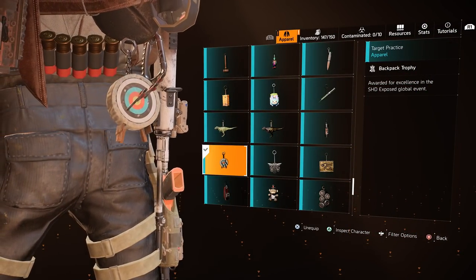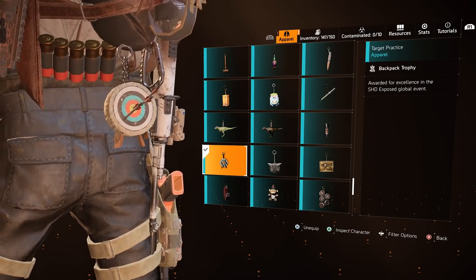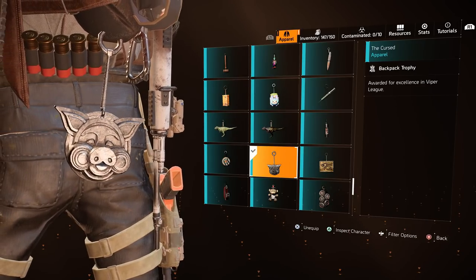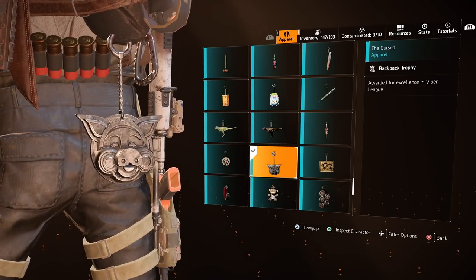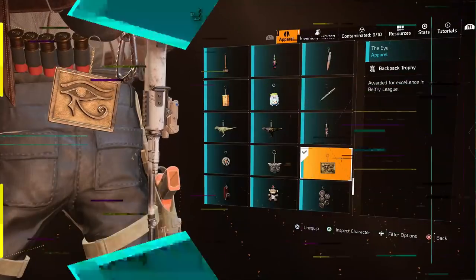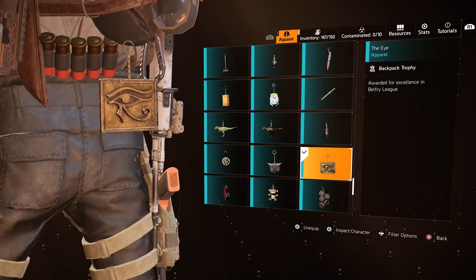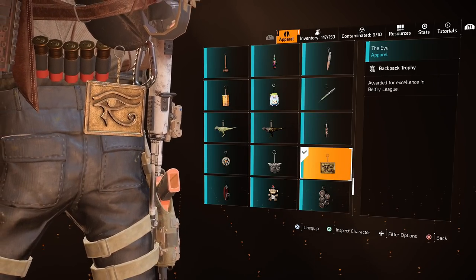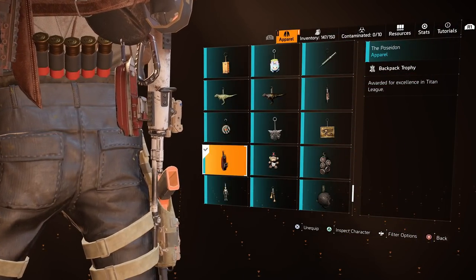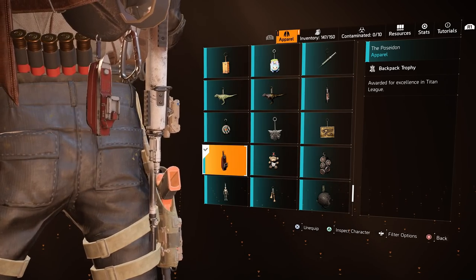The Target Practice Trophy is a reward for the Shade Exposed Global Event — when active, earn enough stars to unlock it. The Curse Trophy was a reward during the Viper League in Season 4 of The Division 2, and is potentially unavailable now. The I was a reward during the Belfry League in Season 3 — also potentially unavailable. The Poseidon was a reward during the Titan League of Season 2 — same situation applies.